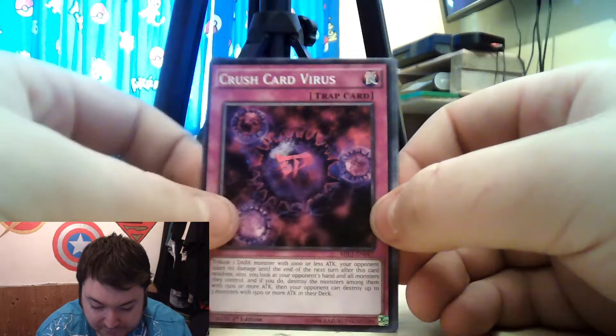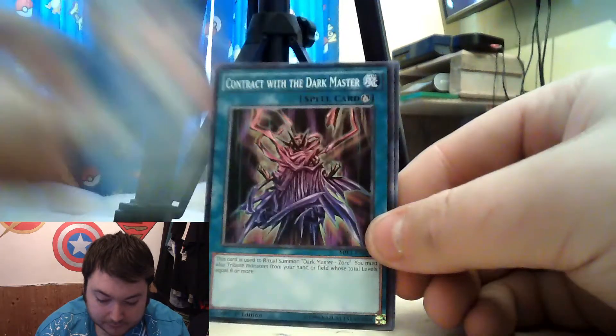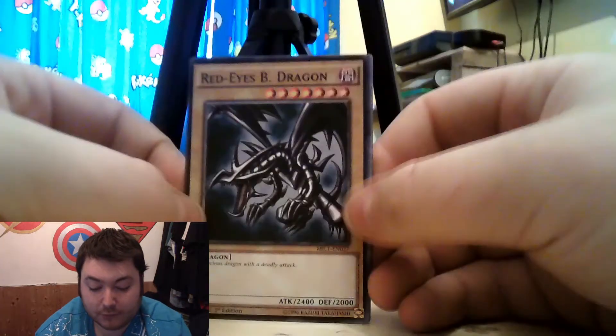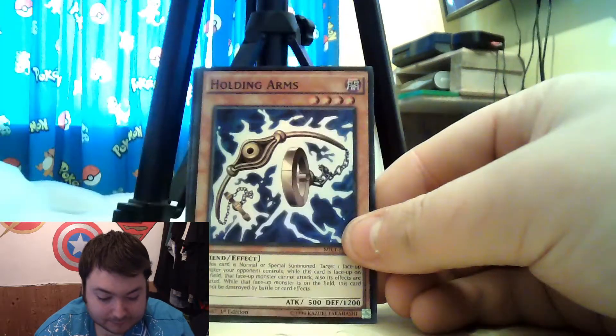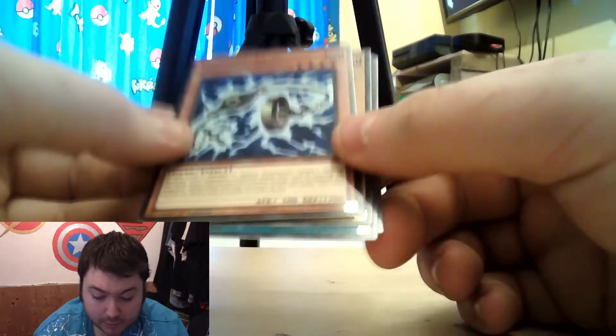I have a mild case of the hiccups, so I apologise. We have Crush Card Virus. Exodius. Scapegoat. Another Contract with Master. And Acid Trap Hole. We have Red-Eyes Black Dragon. Shrink. Tiger Axe. Kunaway Chain. And we have Holding Arms — wait, no we don't. We have Holding Legs.